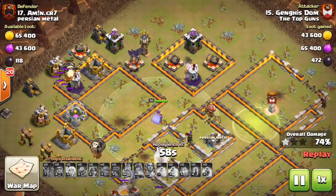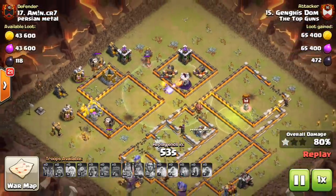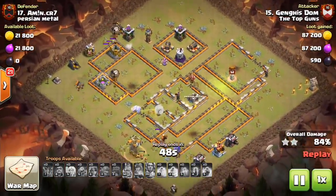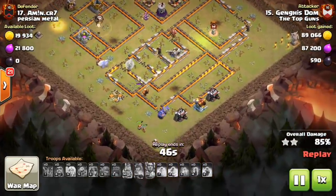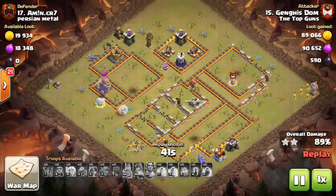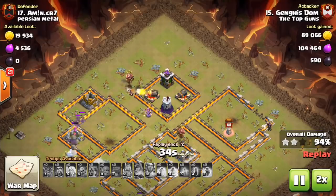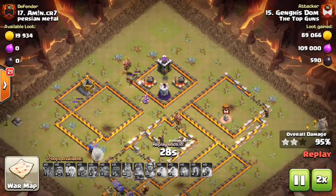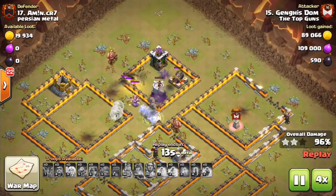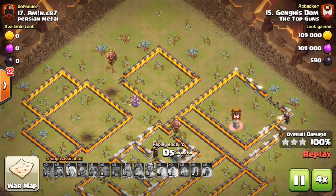The bats will start to go down at the very last few defenses because the wizard tower plus the tesla and a few archer towers start to take them out, but as often is the case there are a lot of Valks and bowlers left up with the healers still up, so everything wraps around and finishes it off. That's basically the idea, and it does work with multi-infernos as well. We'll take a look at an attack on a base with two multi-infernos where you can see the balloons can also tank the streams of the multi-infernos.